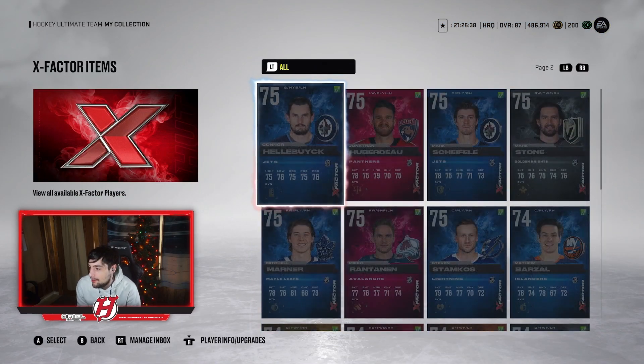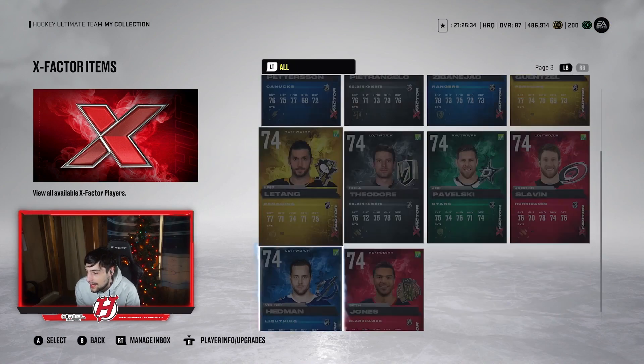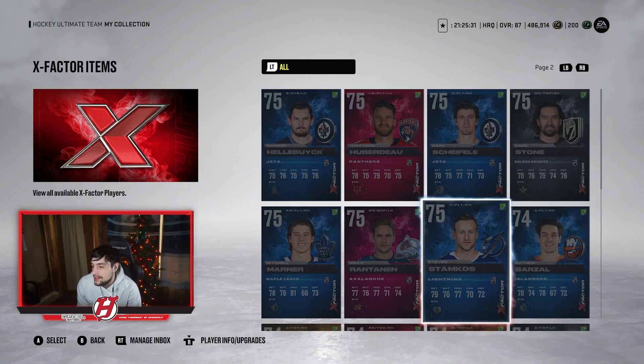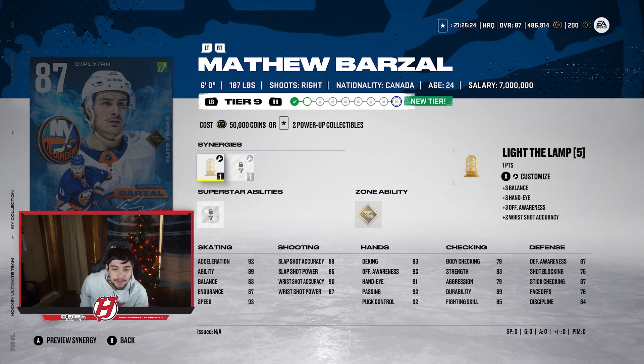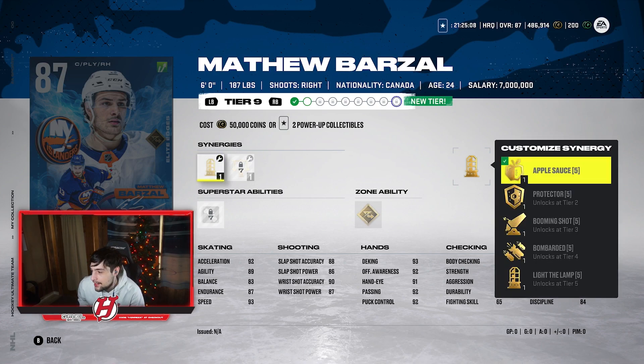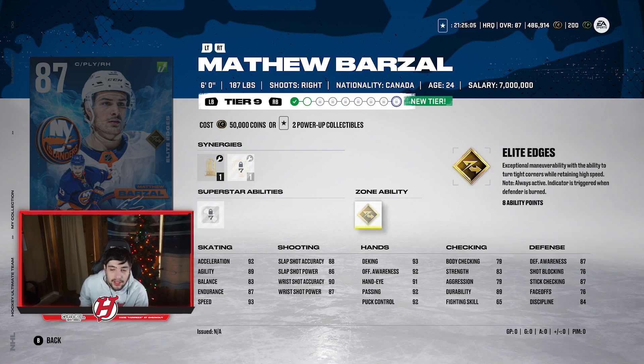From the New York Islanders, it's going to be Matt Barzal. At 87 overall he's 92 Excel, 93 speed, with 87 for his shot at 6 foot, 187 pounds. The Islanders should start playing better. He's got the Elite Edges zone ability, which makes his skating even better along with that 93 speed and 92 Excel. Really, really fun card to use and a very strong one overall.